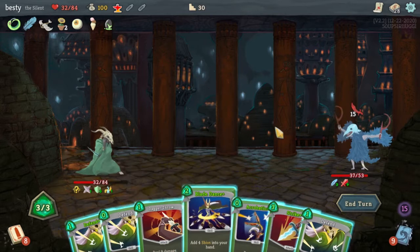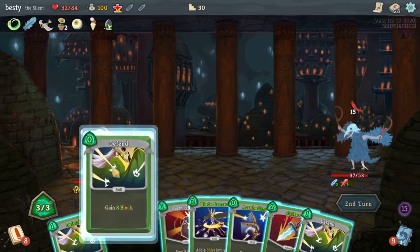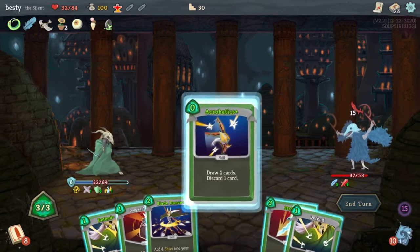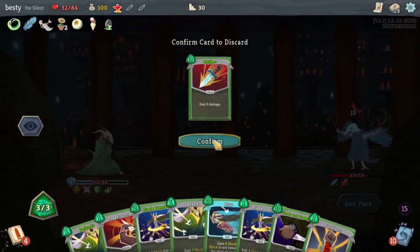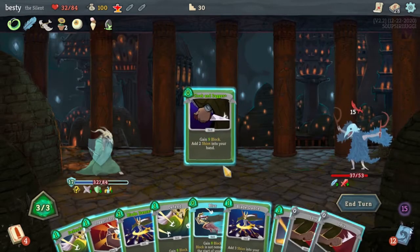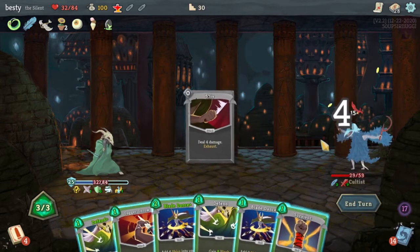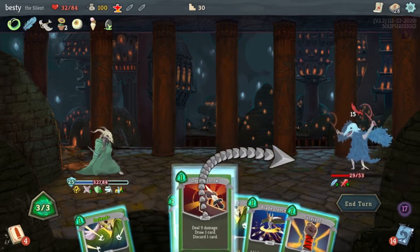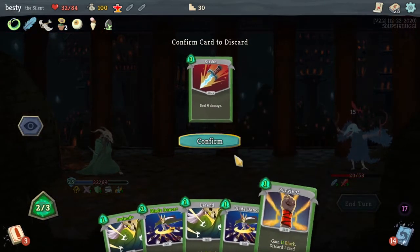We're going to Defend. We'll do the Acrobatics for free. Zero cost Strike — you're gone. Cloak and Dagger for free, Blur for free. I don't know, man — so it's highs and lows, ups and downs here. I just don't think I've got the heart for it.